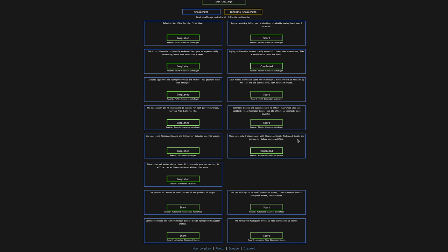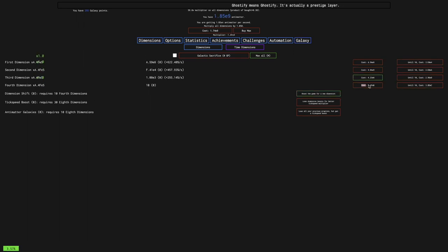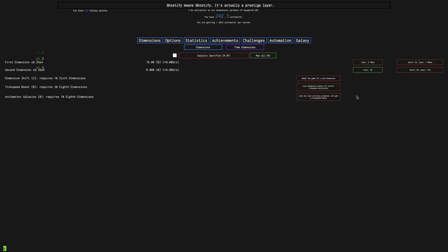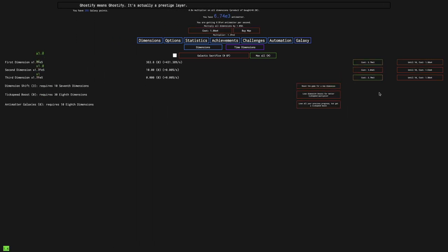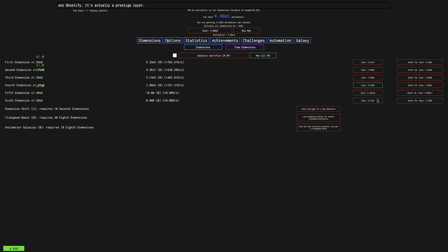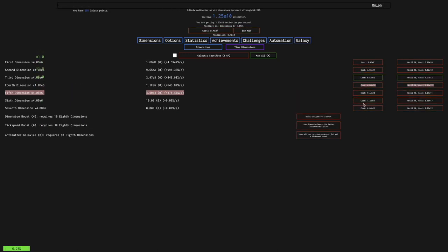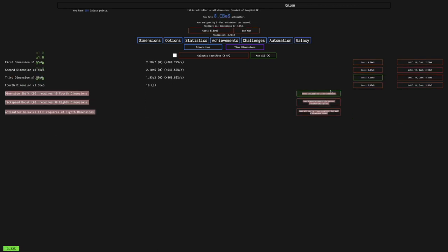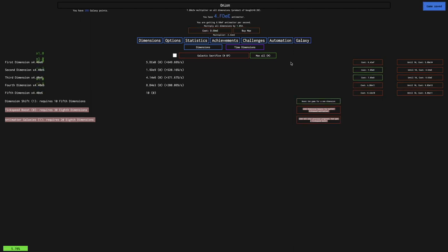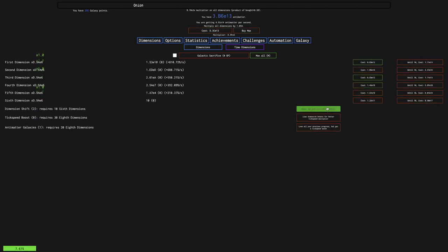I've heard that the bug in challenge 8 has been fixed, so hopefully this is actually fixed, because I'm not sure if it was really fixed. But I've heard it was fixed — I reported it and everything. Hopefully this will allow me to get a galaxy. And yeah, there it is — there is the Antimatter Galaxy. So the bug has been fixed, which means I should be able to beat this challenge.